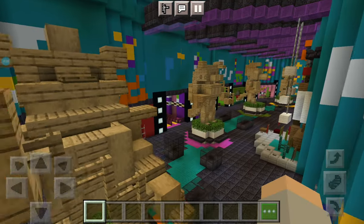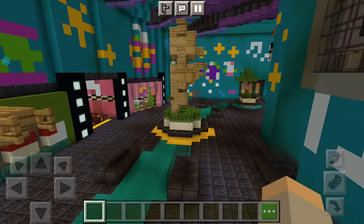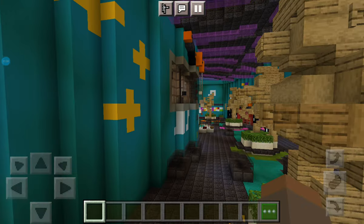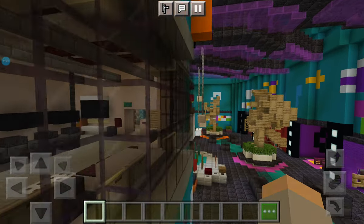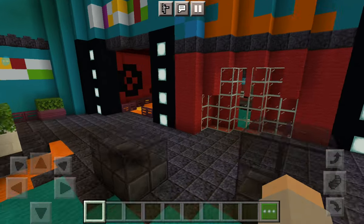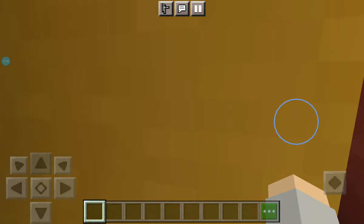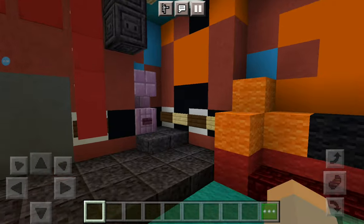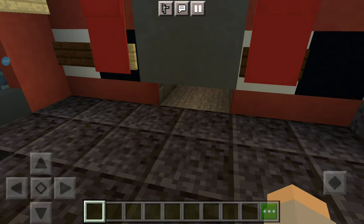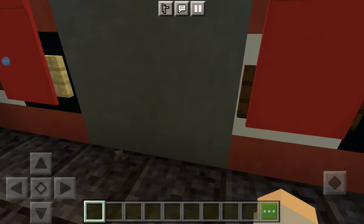Look at all the museums and stuff. We've got that room in there. We have to see Freddy's room. Look at that - wait a minute. Is this door glitched?